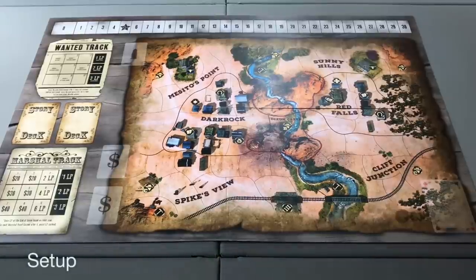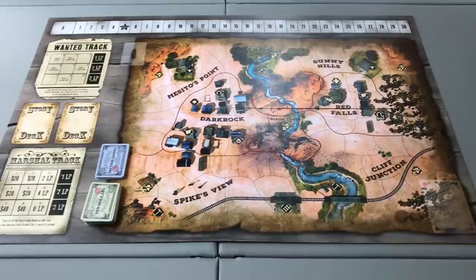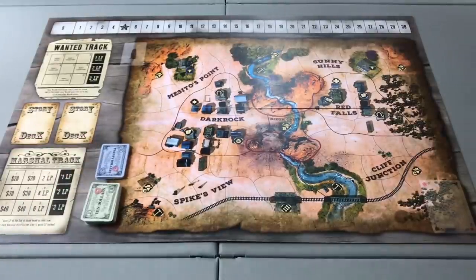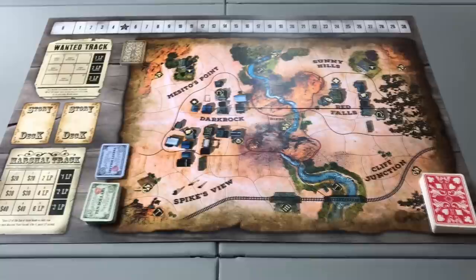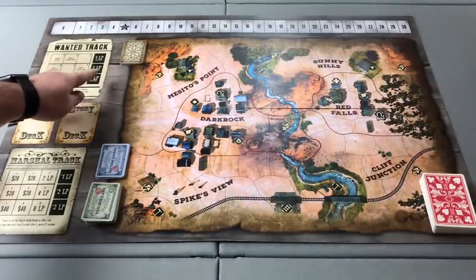To set up a game of Western Legends, first place the game board in the center of the table. Place the money, separated in denominations of $10 and $20 bills, in their designated spots. Place the 52-card poker deck on the board in its designated spot in the lower right-hand corner. In the upper left-hand corner of the board, place the 13-card NPC fight deck.